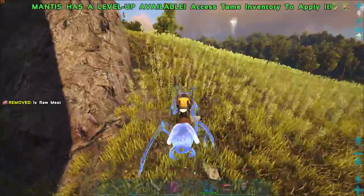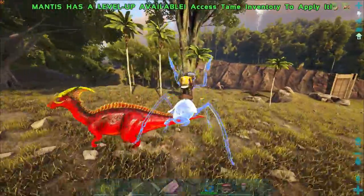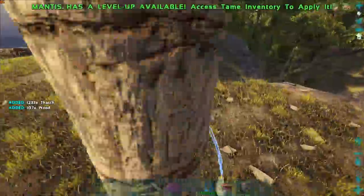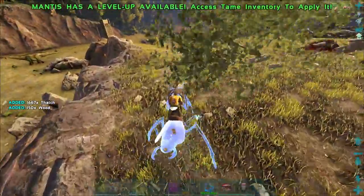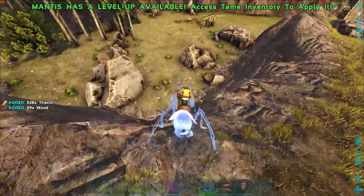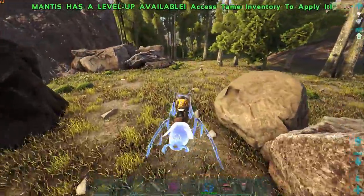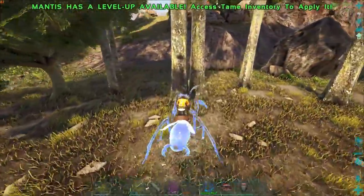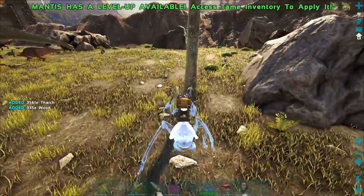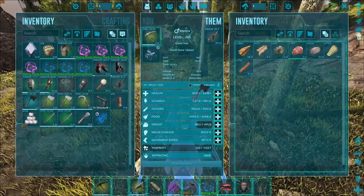Let's get some more thatch going. The only thing is the weight on them is not super amazing — I wish it was a bit better. Let's go ahead and check out the hatchet now and see what this thing can do. Let's start with some wood — 374 wood from that tree. Some trees we're getting about 300, some we're getting 200. It is very quick. I want to say it's almost better than a Therizino — it seems very strong.